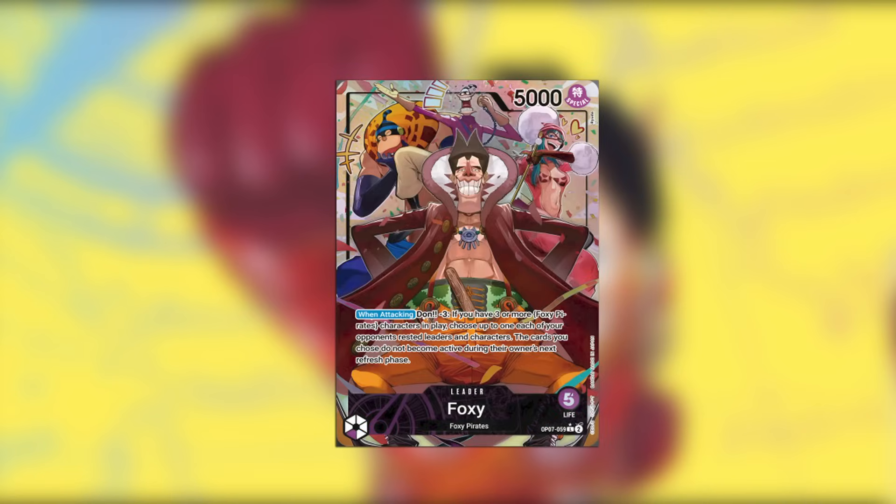Then we have Foxy — once again another five-life leader. It says when attacking, Don minus three: if you have three or more Foxy Pirate type characters, select your opponent's rested leader and up to one character card, and those selected cards will not become active in your opponent's next refresh phase. I can see this leader working if you happen to get a lot of Foxy Pirates in your build, which there are a fair amount of commons and uncommons. However, you're relying on that being what you get, which is not very reliable, and I would not want to take this leader. That said, if you're reading the cards and seeing you're getting a lot of Foxy Pirate types, it does stop Kid's double attacks and Yamato's double attack hit.